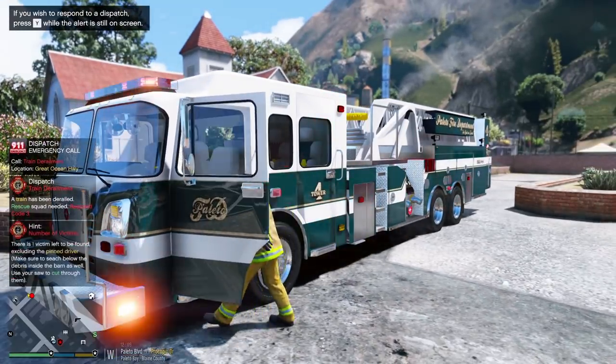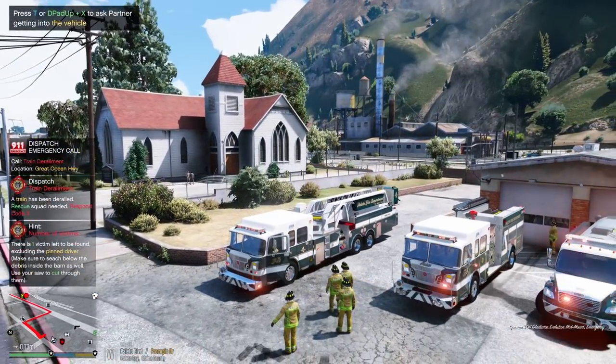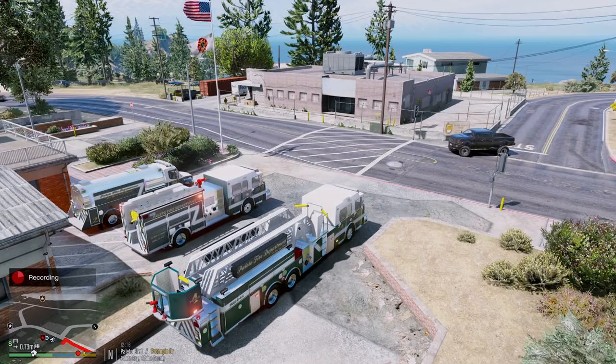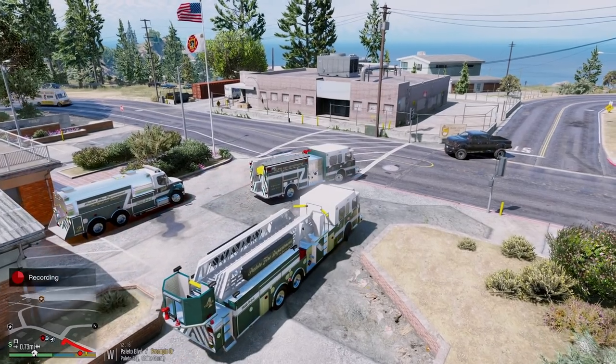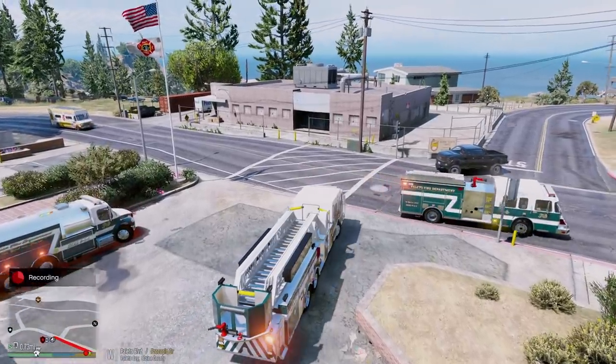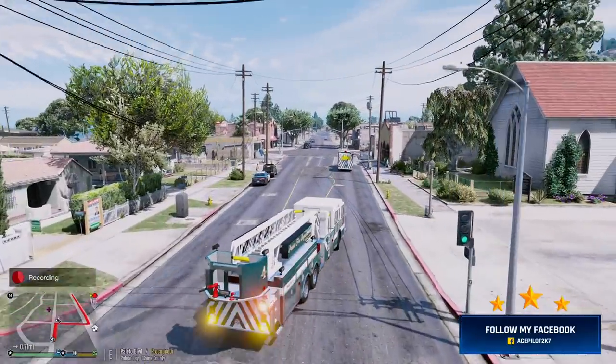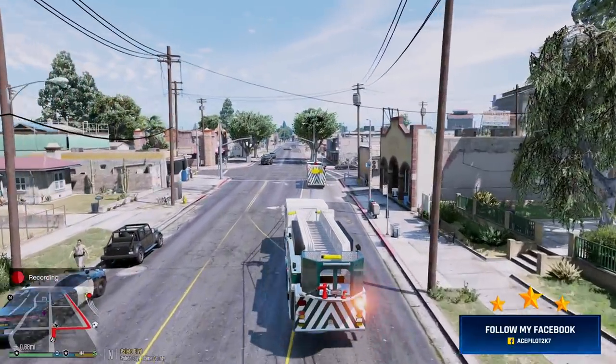A train has derailed. Rescue squad is needed. Respond code 3. One victim is left to be found. We are responding with the full house.